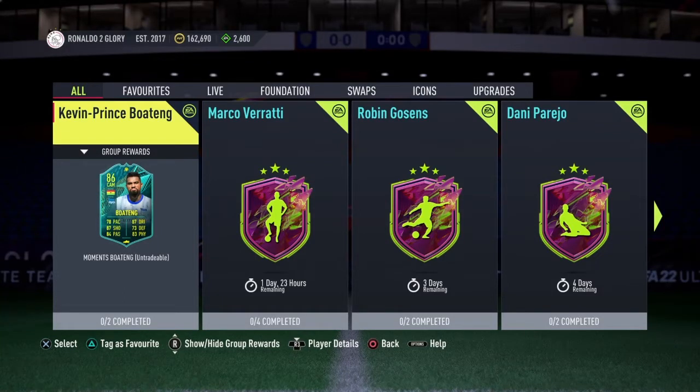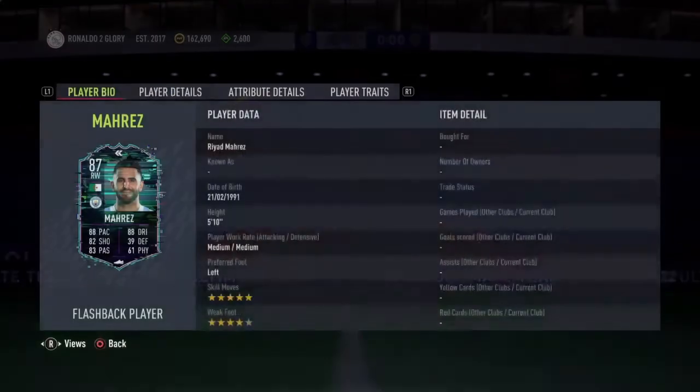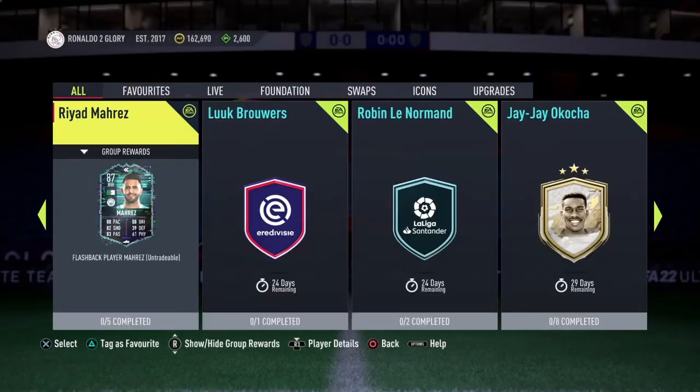Hey guys, it's me GameChangerRV and today we'll be exploring the new SBCs in EA FC Friends 2. Yesterday we had a really, really good Riyad Mahrez card with some insane pace and dribbling, and I can imagine he's insane in-game.